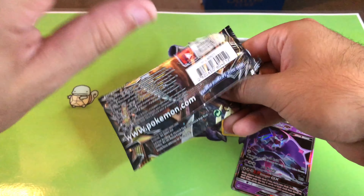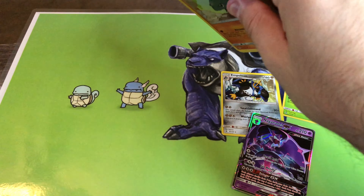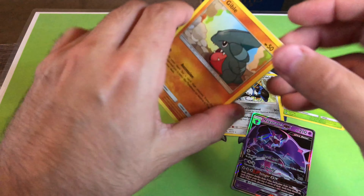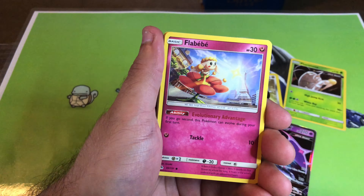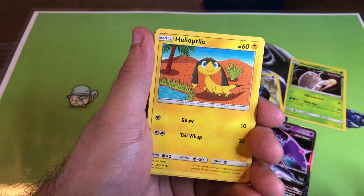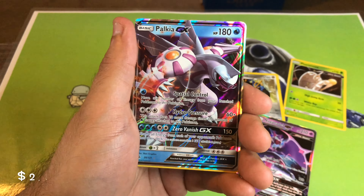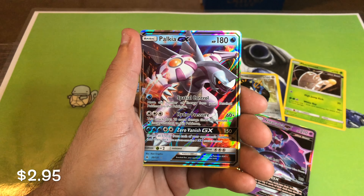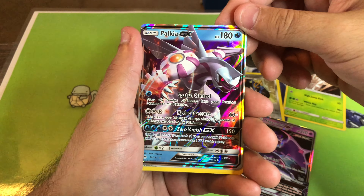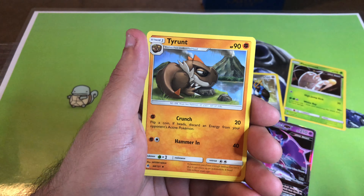Speed it up right here. Code card to start off with crogunk, clauncher, froki, esper, honedge, ink, and the rare malamar. Berry, space, pan, poopa, poopa. Last pack — come on, please, please, please, please. We need a good pull here guys.